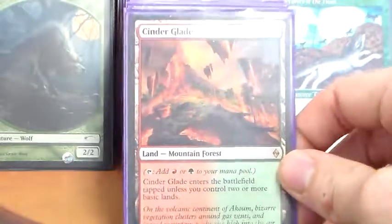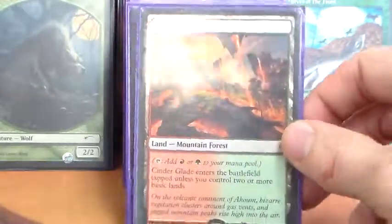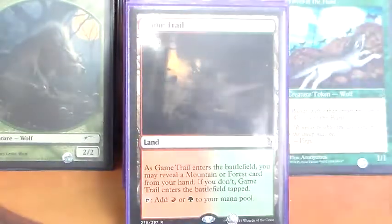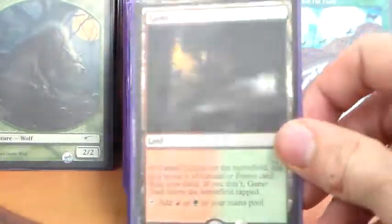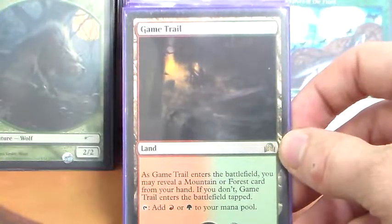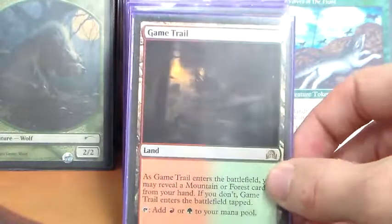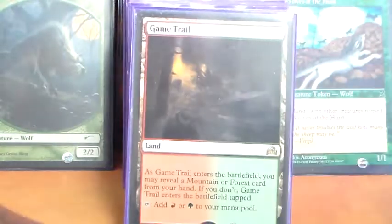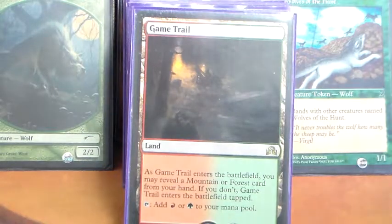Yes, tango land — not battle land, not have land — tango land. They can all be fetched with Wooded Foothills. Game Trail, our check land as we like to call it, comes into play untapped as long as we reveal a mountain or forest from hand. The best part about this is that we don't have to reveal a basic — we can reveal one of the three lands we showed before: the dual, the shock, or the tango, and it'll come into play untapped just the same.